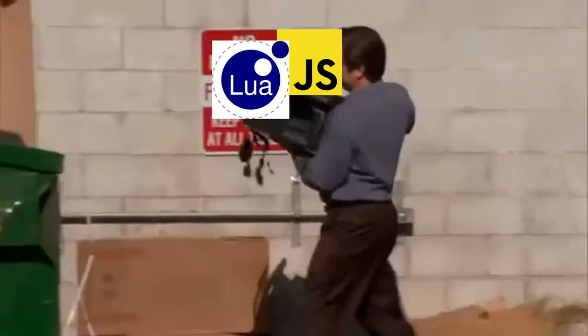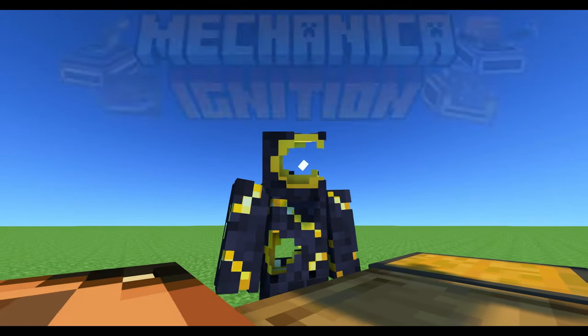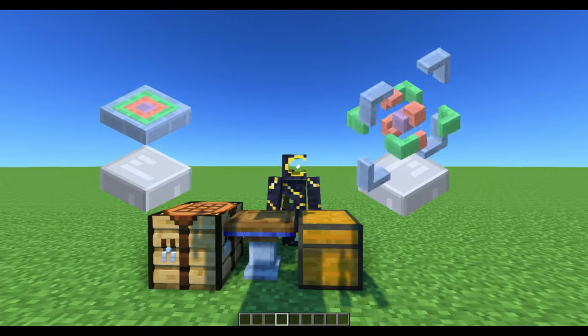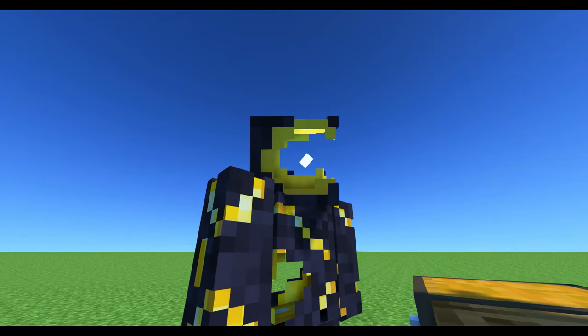If you don't like coding but still want to build simple tilt-ships, there's another VS2 add-on called Mechanica Ignition. It's planning to add more content to the game that will let you build tilt-ships more easily with no coding required. Make sure to visit their Discord channel to tune in on their progress.